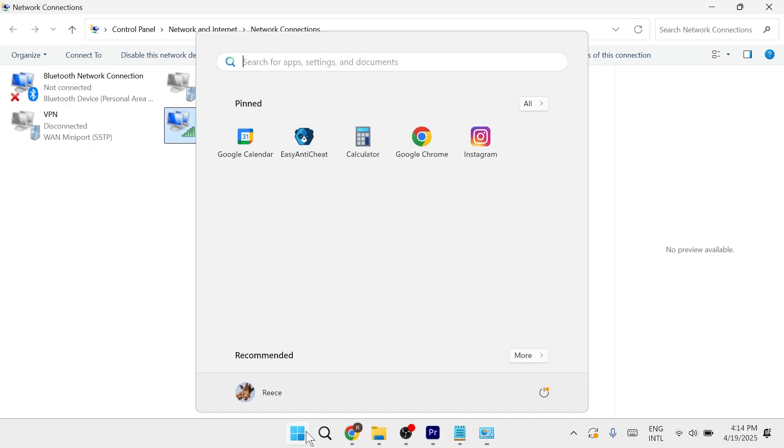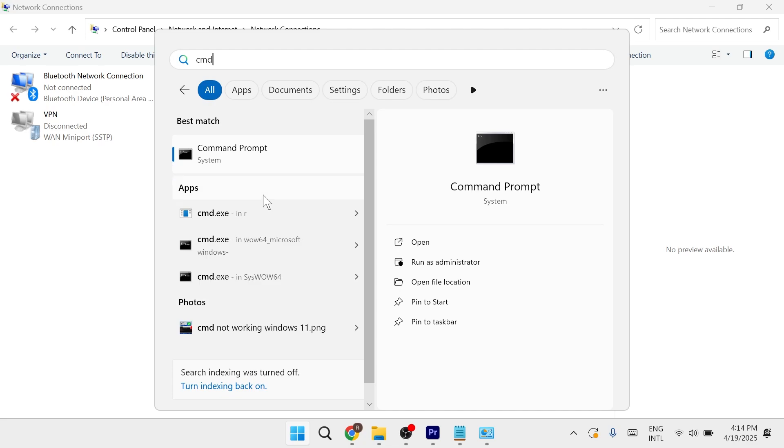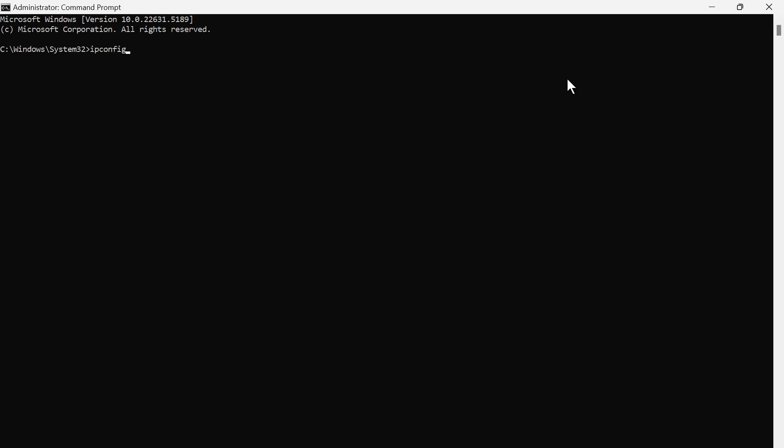Then come over to the Start menu, search for CMD, and right-click on the Command Prompt and run it as administrator. In this window, type in ipconfig /flushdns and hit Enter. Then type in netsh winsock reset and hit Enter.